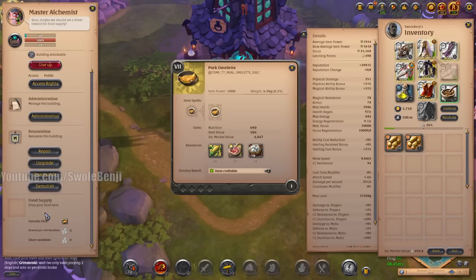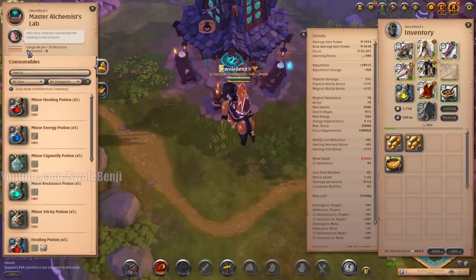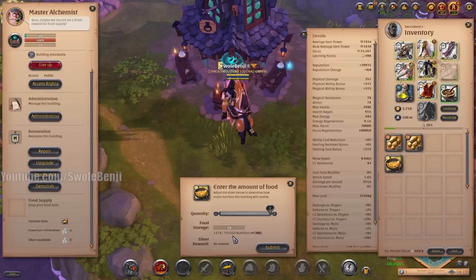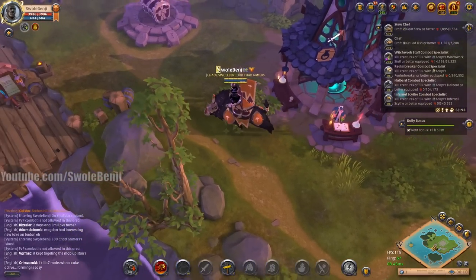I don't know if it's because it's his favorite dish whether feeding him this will give him more or less. Let's find out. Right now his food is at 98 and we're going to give him a pork omelet. It says it's going to give him 1,380 nutrition — double! That makes it way more efficient to feed him this. If we give him a potato, he can't eat raw potatoes — it's got to be cooked food. He's a very picky eater.